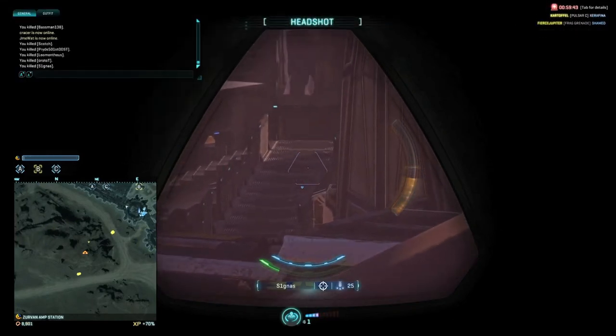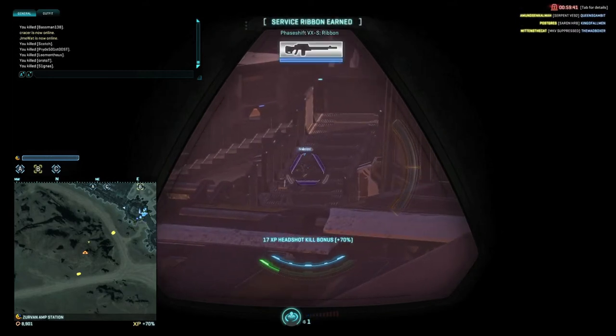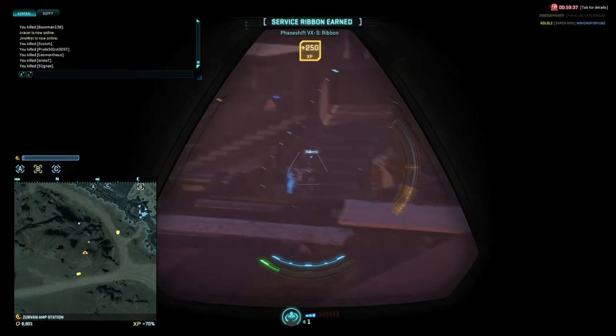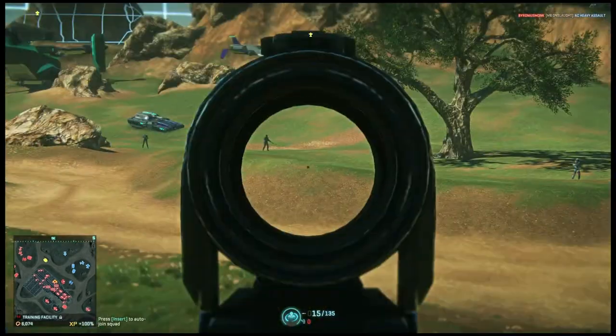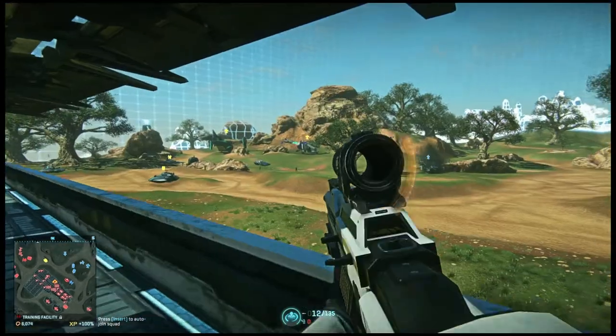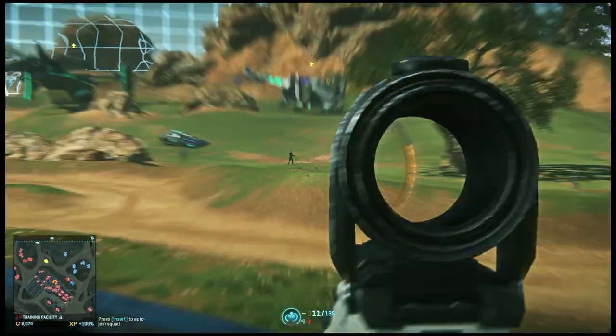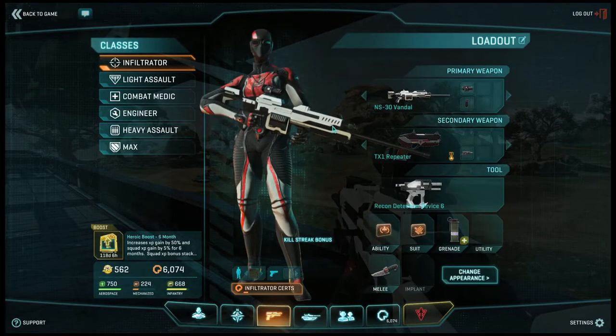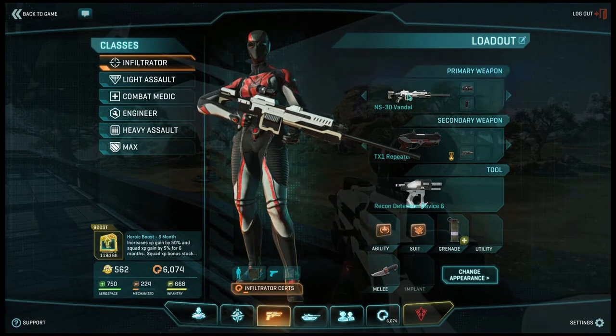The headshot counts as double damage, so doing the math yields that the charge-up shot kills in one headshot, or two basic shots kill in two headshots. They also added a fourth gun called the NS Vandal, a semi-auto scout rifle that is good and in some ways considered better than the faction-specific semi-auto scout rifles. Remember, if you buy it with Station Cash, it is available to all your characters.